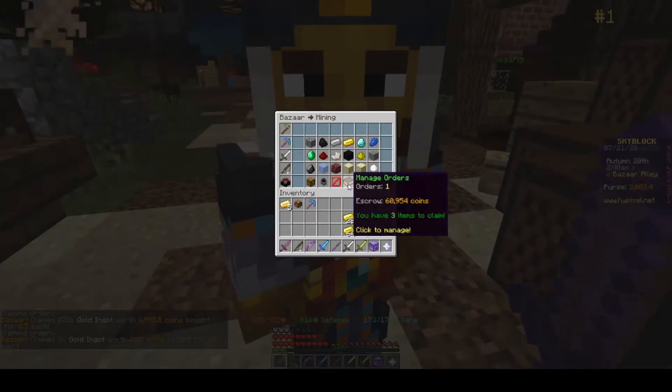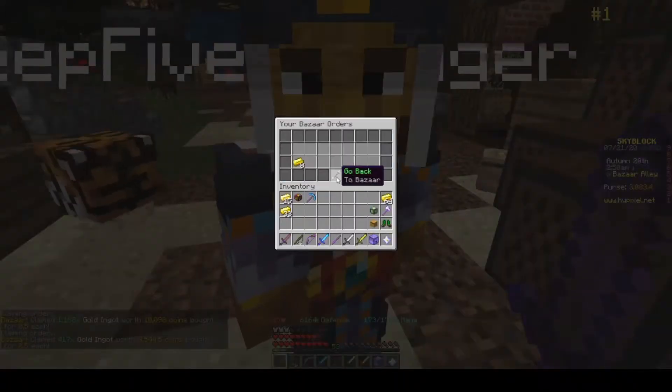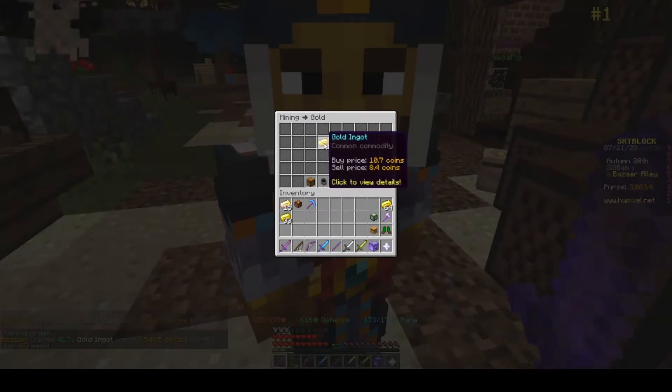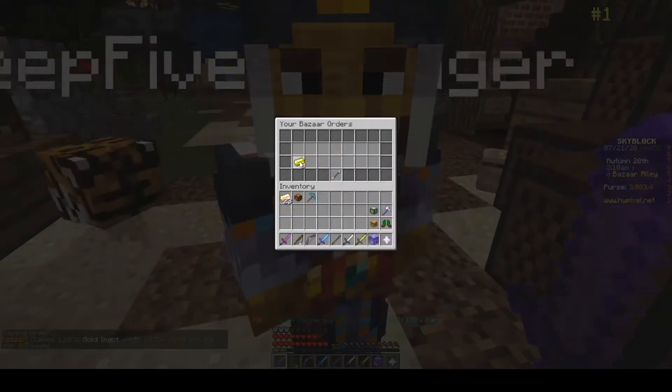I did a little bit of bazaar flipping as well, just because the gold prices were really, really good. I was making like 2 coins per gold ingot, and I just bought like 60,000 of them. I turned them into Enchanted Gold and sold them back for an increased price. It was a pretty profitable thing for a little while.